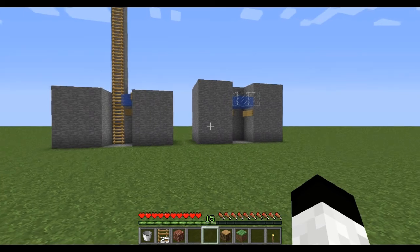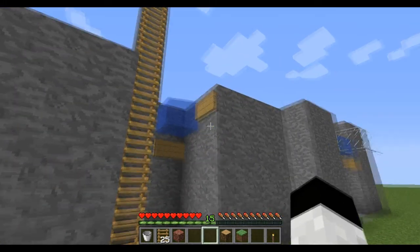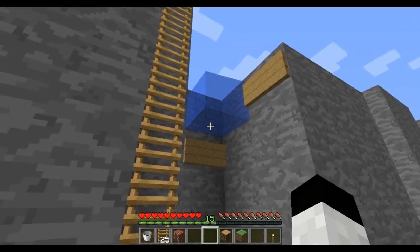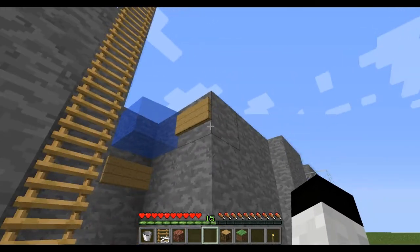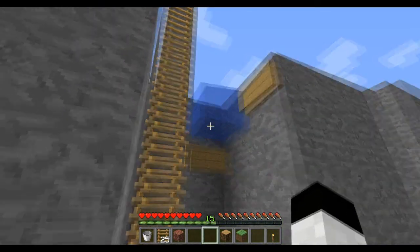So basically, the first episode is water breaks. As you can see, this is how you set up a water break. This is a one-block water break and you need the ladders here or else it won't work. You can put a sign there though and that should also work, but if you want it in a confined region, that's what you do.